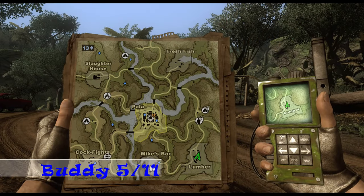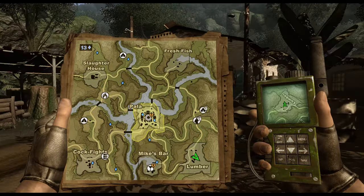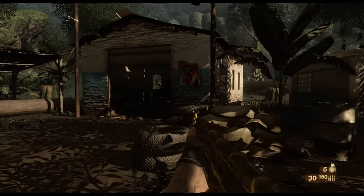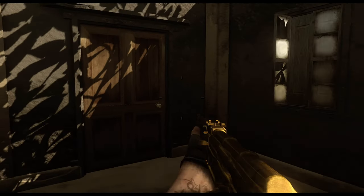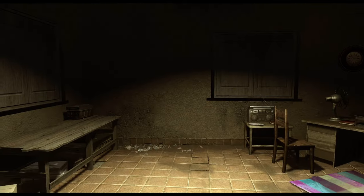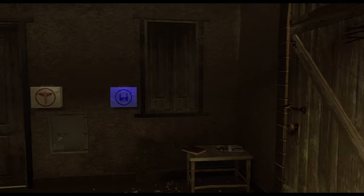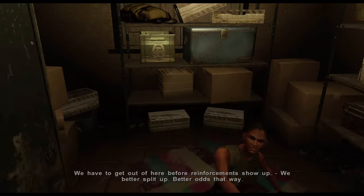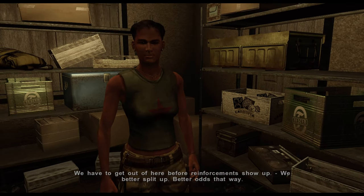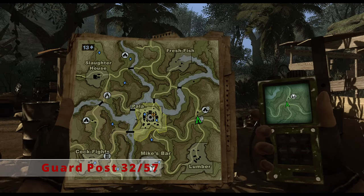Moving on from Mike's Bar, take the main road east into the Lumber area. For me this wasn't part of my tutorial, so in the Lumber area find the building here and you can go in to rescue one of the last two potential buddies in the northern area. The two locations you haven't been to are where your buddies are going to be.